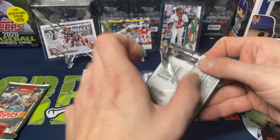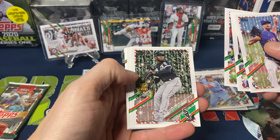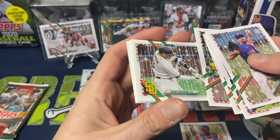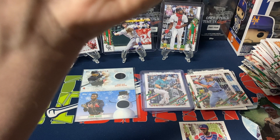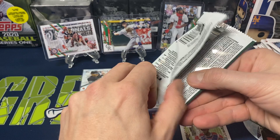A lot of the other rookies I'll sleeve up off camera just to save some time. David Peterson, Mookie Betts, Makita, Luis Robert — nothing there. Trea Turner base, with the crazy Photoshop job of him now in a Nationals uniform. Machado — nothing there. Trea Turner, Acuña, Zimmermann. Just want to make sure I didn't miss anything. No short prints either.